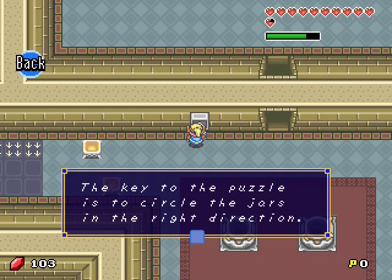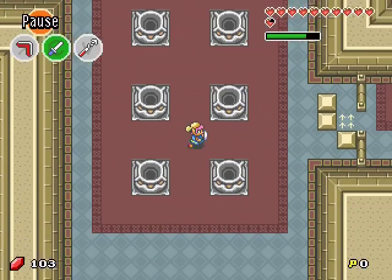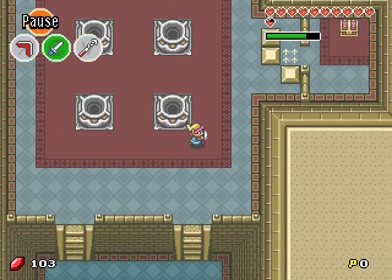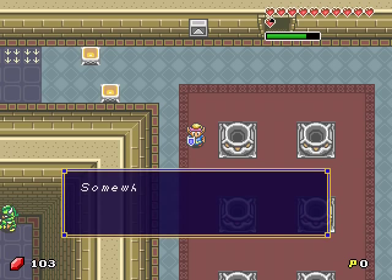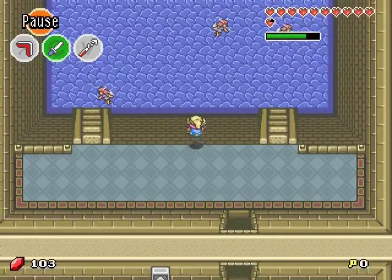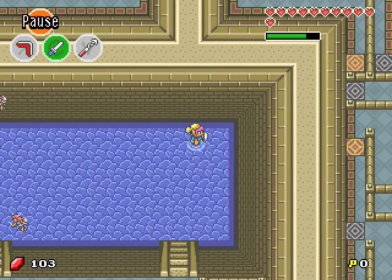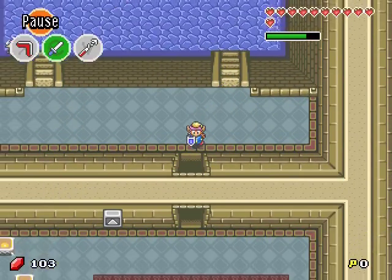The key to this puzzle is to circle the jars in the right direction. You have six jars, so I'm making a circle — and something just happened. Somewhere deep within the castle, a trigger is activated. Fairies! I now have two bottles with two fairies, so I should be okay for the next battles.